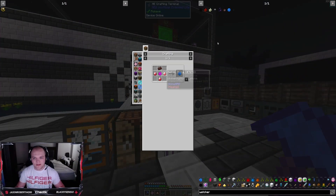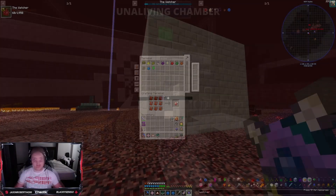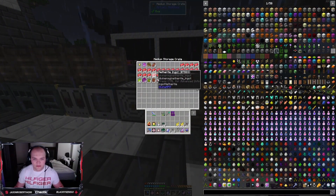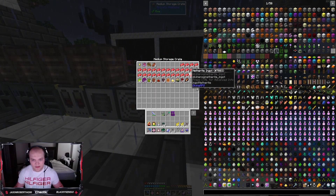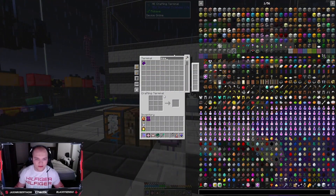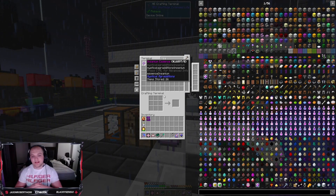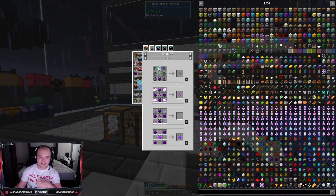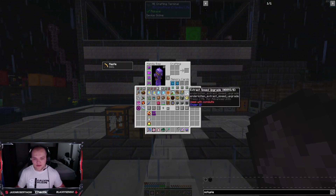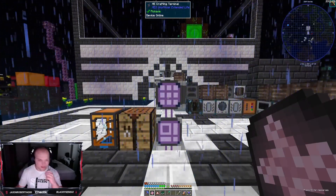I actually wanted Divine Shards too — the Watcher. We can just make this, right? Go in here, take all of his unique drops out. How much Insanium did we get during that time? 26? Damn — it's enough to make three Tier 6 seeds already. So today the plan is Mystical Agriculture, I think.